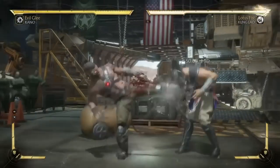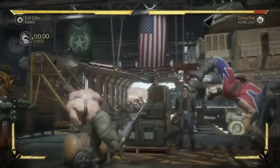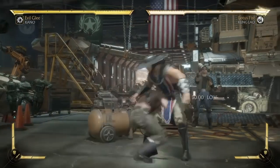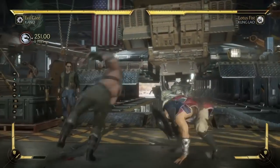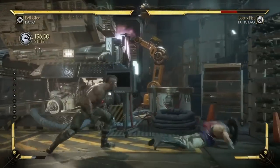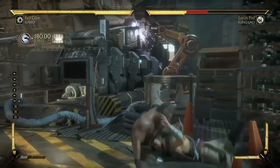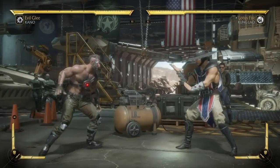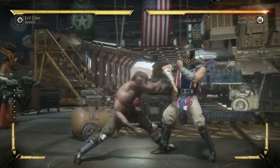A good Kano round would look something like: hit him with the low, overhead him, then hit him with the mid when he's mashing. Now he's scared to block — hit him with the throw. Just constant mix-ups. Speaking of mix-ups, Kano can tick off his throw as well. He can tick you off of him right there.